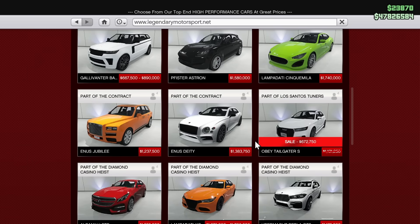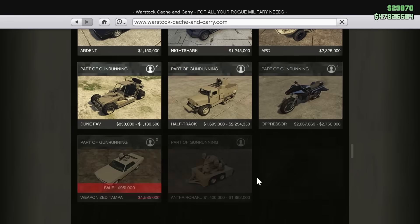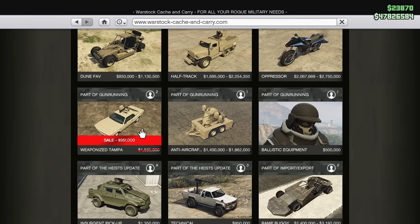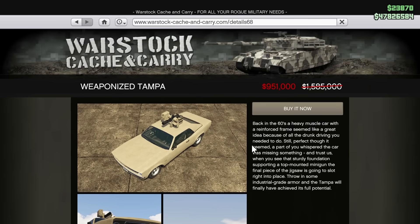Under the four-door section on Legendary Motorsport we also have the Obey Tailgater S from the Tuners DLC. It's a pretty interesting car with a good amount of customization for only $672,000 — I'd say it's kind of worth picking up, but only if you have money for the new DLC coming on Tuesday. Over on Warstock Cash and Carry, as mentioned at the start, the Weaponized Tampa is also discounted by 40% off.